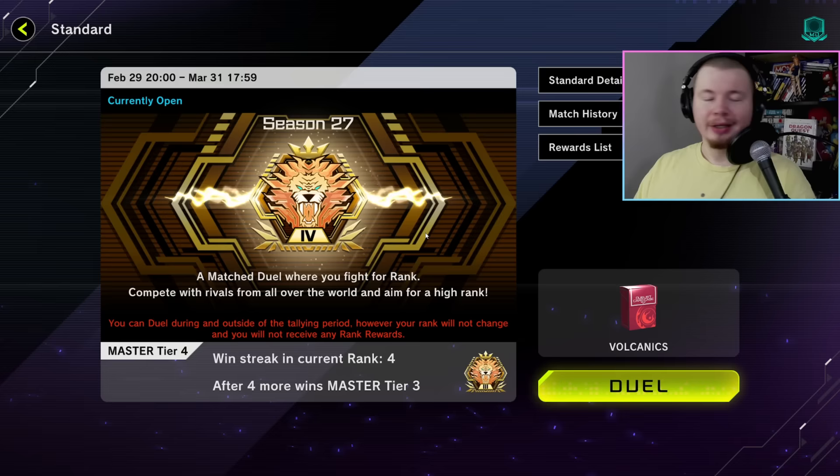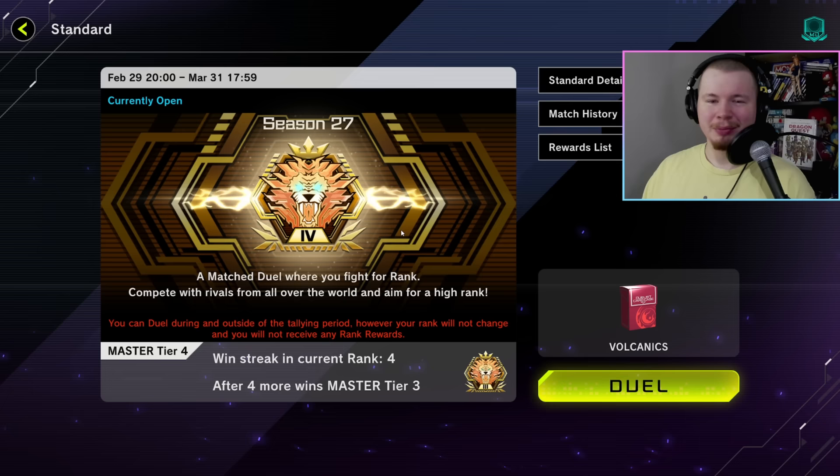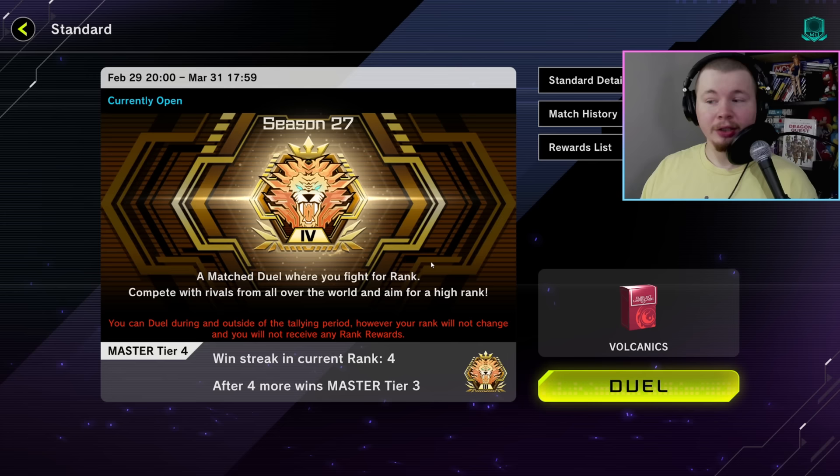Sadly, the season ends today, so I don't think I'll be hitting Master 1 this season — one of few seasons where I don't. The main reason is I played a Rogue deck pretty much the entire season until the new set released a day or two ago. I was playing Rescue Ace, which I think is a Rogue deck — solid, but in Master it was really tough. As soon as I picked up the Volcanics, I started getting more wins. I'm on a four-game win streak right now and the deck has been doing really good.